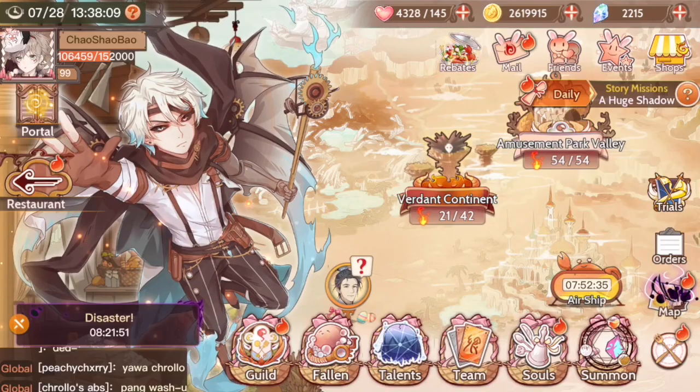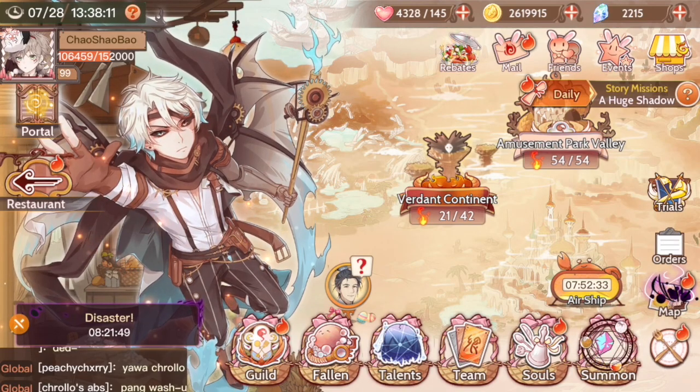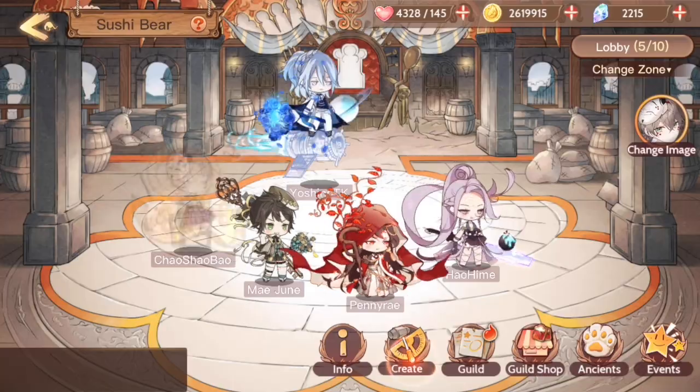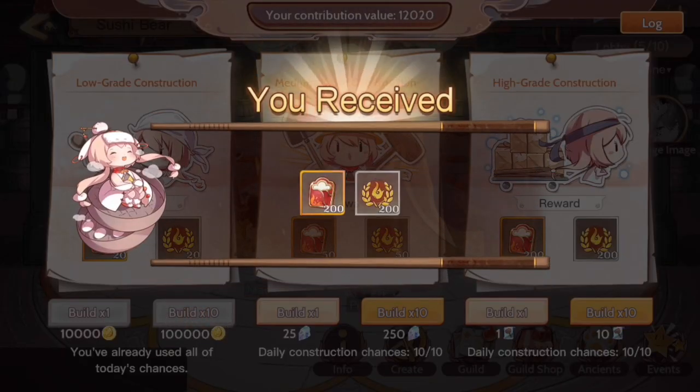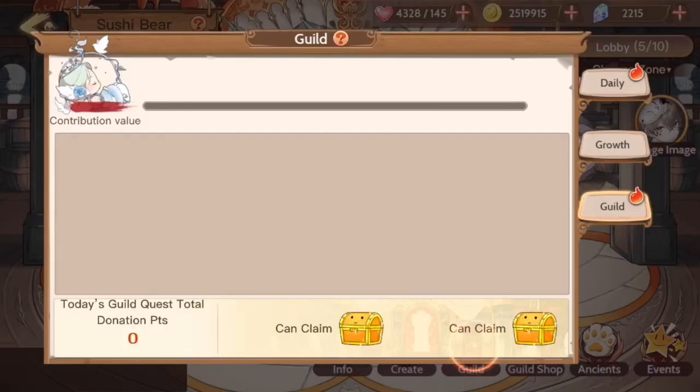Do guild construction five times. So basically, once you're in a guild, there is this option to contribute by pressing this create button. You can build one time or a maximum of ten. I just used ten since it's faster, and that's how you finish this guild mission.